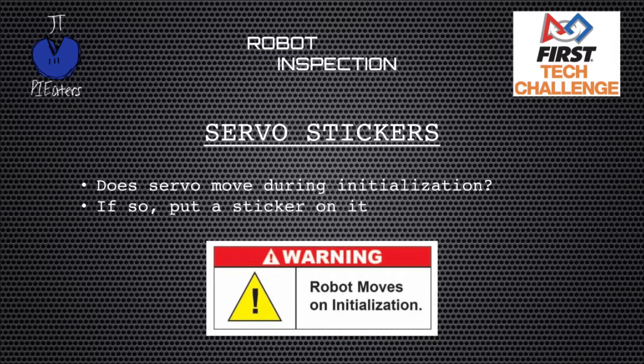We also have the servo stickers. If your robot has servos and you've programmed them to move when you hit the initialize button on your driver station, you'll need one of these stickers right next to that servo to indicate it's going to move when the robot starts. It's possible your servos might twitch a little bit if you haven't programmed them to move, and that's okay — you don't necessarily need a sticker for that. But if your servo is out of position when you hit initialize and it moves into position, you'll definitely need one of these stickers.